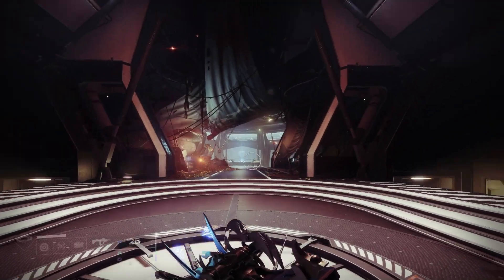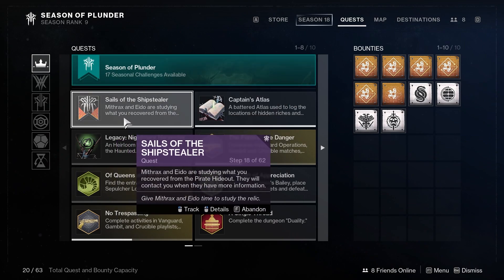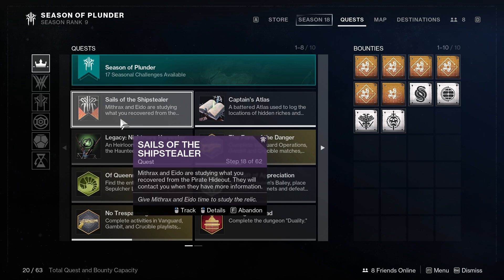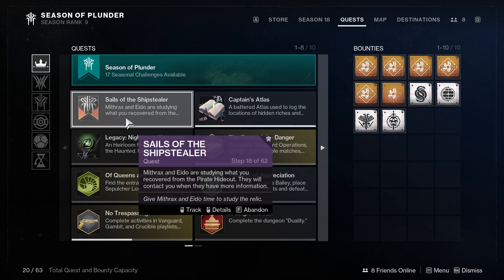If we go over to our quest tab here, we open it up and we see the Sails of the Ship Stealer. When you complete the first 11 steps of the quest, you will be able to place the first relic. When you complete up to step 18 of the quest, you will be able to place the second relic.